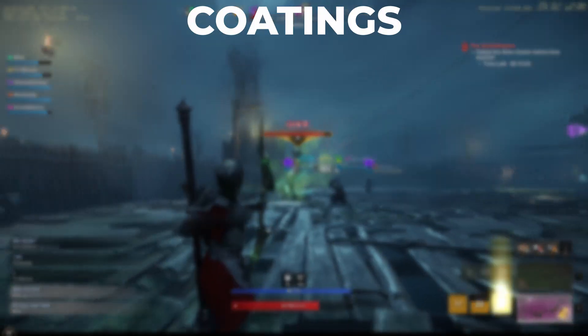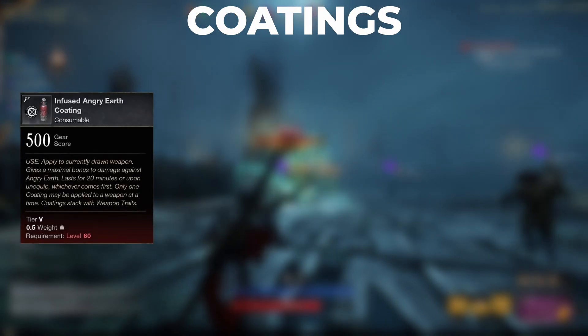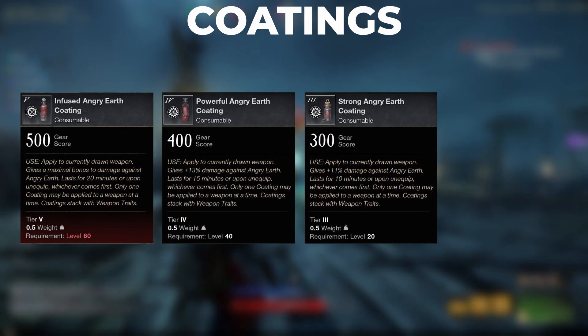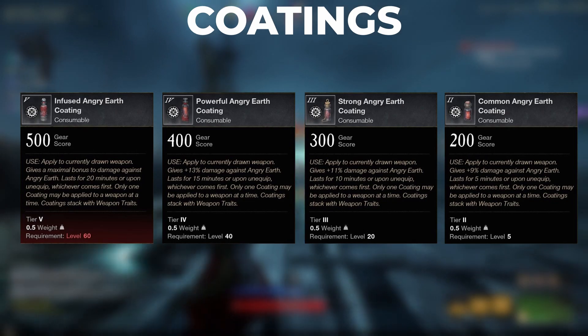Coatings. Moving on to coatings, we have the infused Angry Earth coating coming in at a 15% increase in damage, the powerful coating coming in at 13%, strong at 11%, and common at a 9% increase in damage.